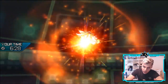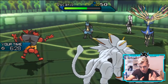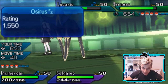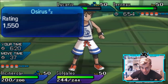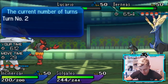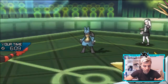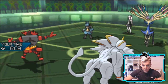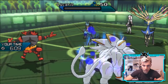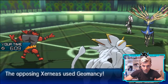That probably puts it in range for a Superpower next turn. We've got Superpower in that slot so we can't go for Sun Steel Strike again. Lucario could have Justified, which would be bad since we'd be boosting its attack. I imagine we'll see a Geomancy here, so I'm going to go for Snarl and Superpower to try and get rid of this Follow Me support network. The Snarl is great to reduce the damage of that Geomancy — and there's the Superpower into Lucario, get rid of that. And there's the Geomancy.